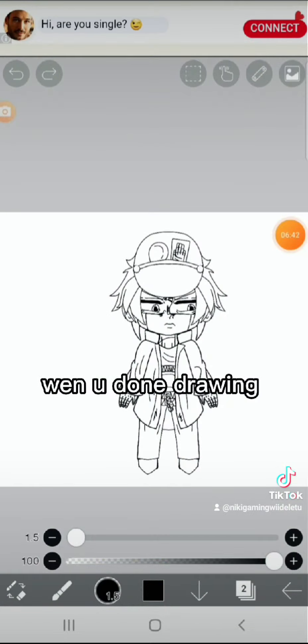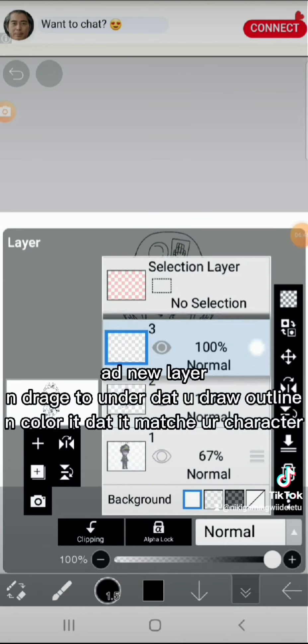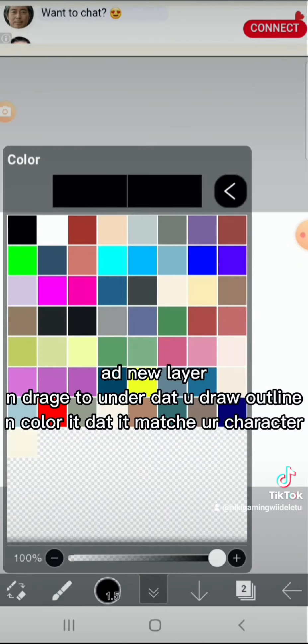And draw the outline. When you're done drawing, add a new layer and drag it under the layer where you drew the outline. Color it to match your character.